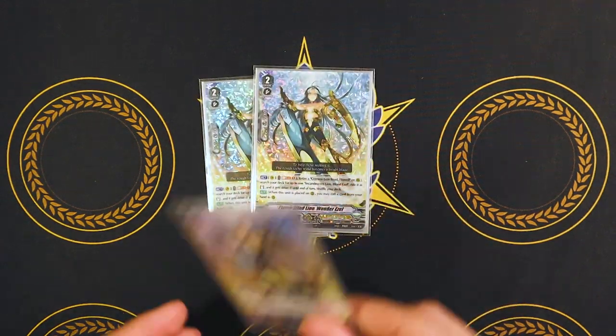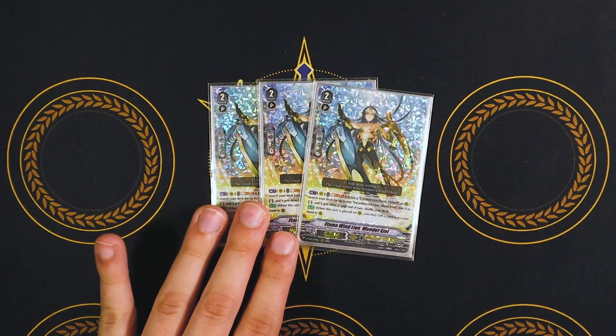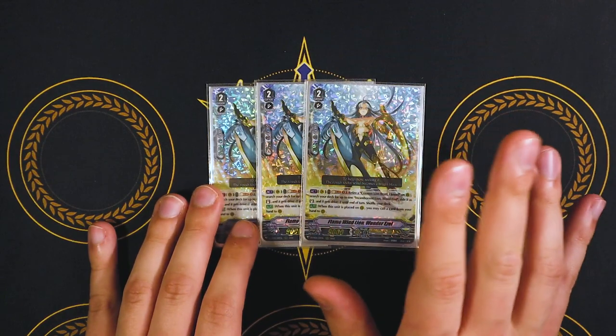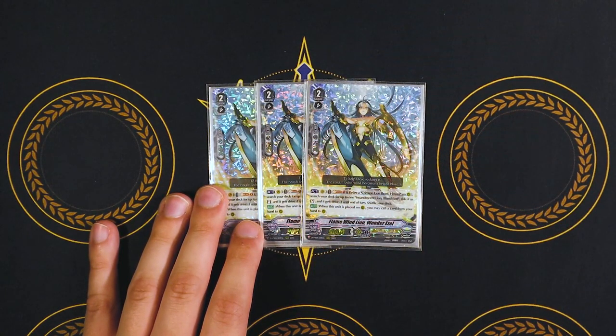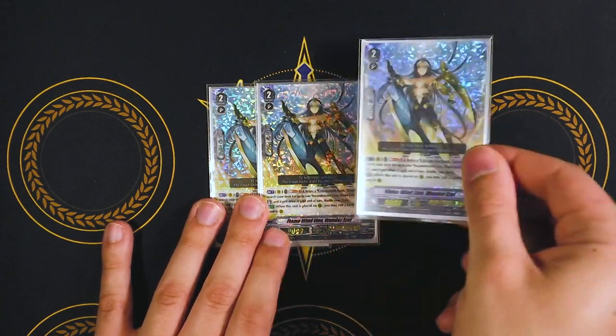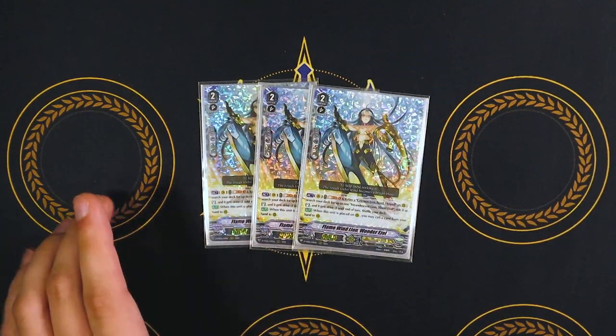Running three copies of Wonder Hazel. We don't use it for the first skill; we use it for the second skill, which is when it's placed on rear — you call a card from hand. This procs off Gurgit and lets you proc off Dendrane. There are actually a lot of cards in this deck that have effects based on when they're called by card abilities, so Wonder Hazel helps activate those for free. I do like it at three; there's just a lot of versatility there.